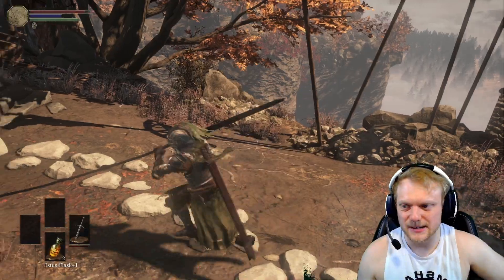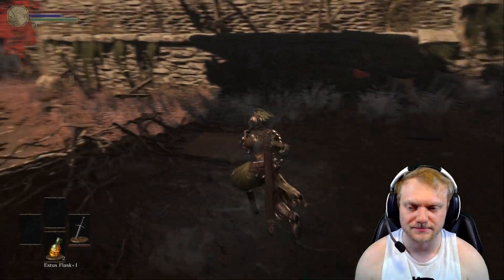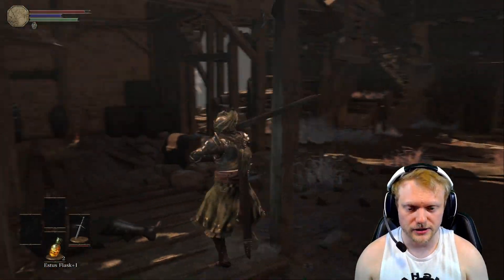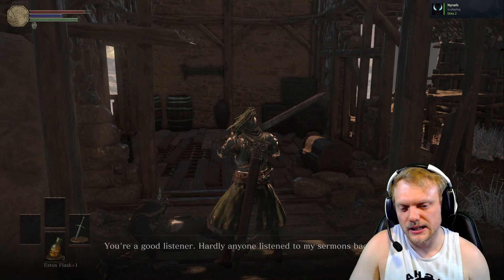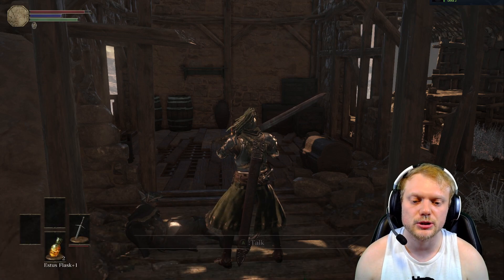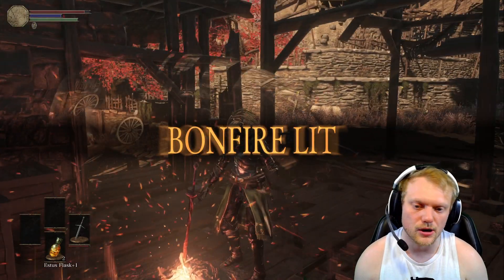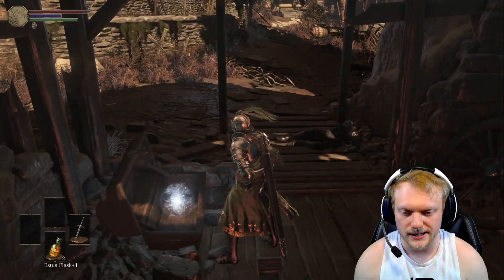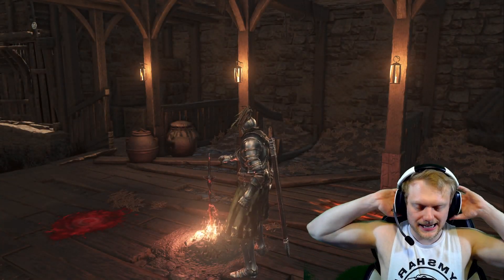Humanity. Roll on off and grab that human pine resin — I think that's the only human pine resin you get in the entire game, you'd have to buy it otherwise. Drop on down. Fire bombs. These guys — I think they're from Bloodborne. You want to kill them fast because they have tentacles that come out of their heads. As far as we can tell it doesn't really do anything except they have more health. Over there is the boss. Talk to this guy — keep talking to him and he should give you the pilgrim's emblem, which allows you to join the covenant at the beginning.